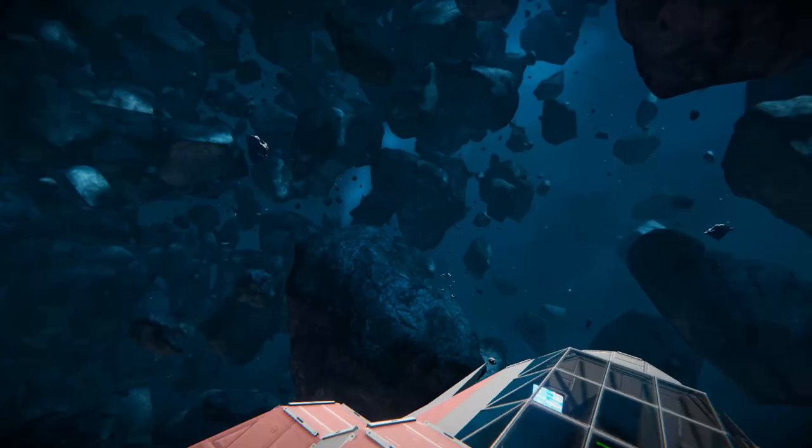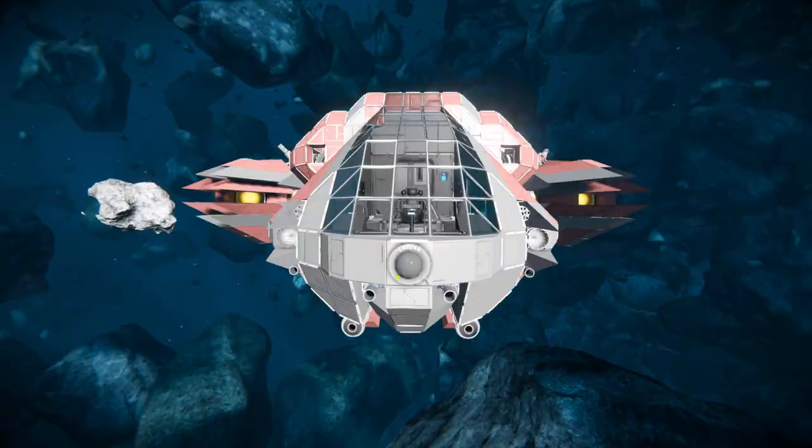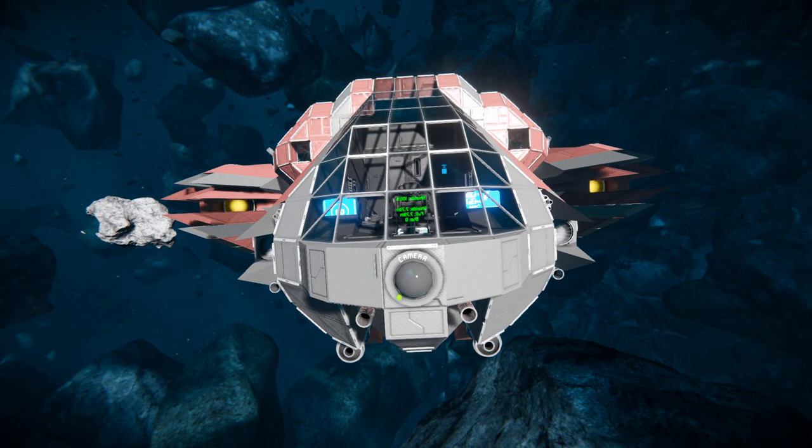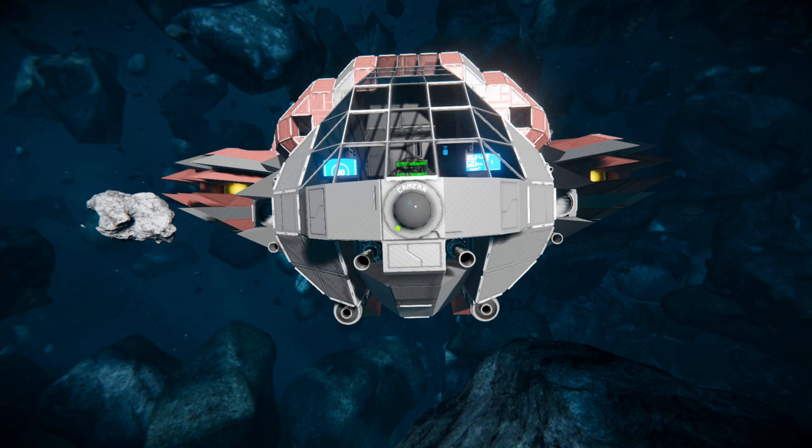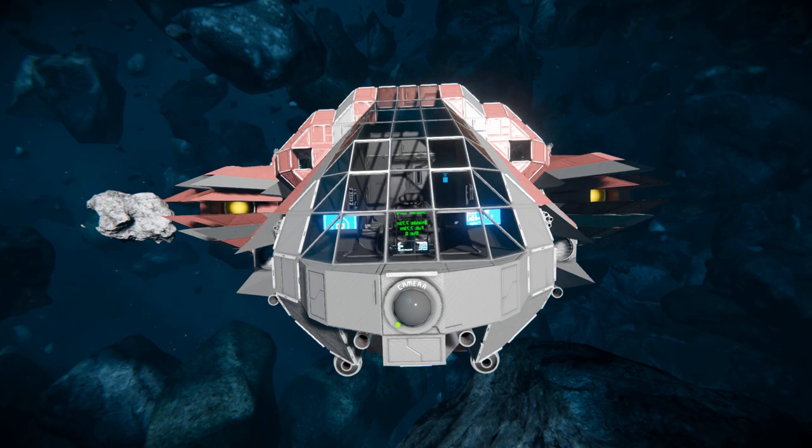After moving the character off into the distance, we can start right here. At the very front we've got a camera front and center to aim all of our lovely Star Wars mod weapons. Just above that is a glass cockpit with a single control seat to fly this thing around.